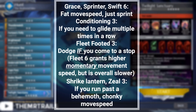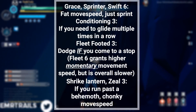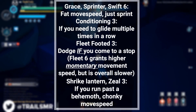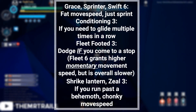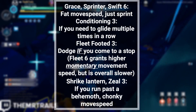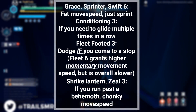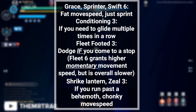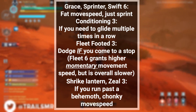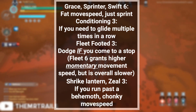Conditioning is here for extra stamina for successive gliding, should you need it. Fleet Footed is only there to assist you if you lose your stacks of Grace. If you stop sprinting — say you get stuck on a rock — performing a dodge will help you get back to speed. But you don't want to be spamming the dodge; dodging resets the move speed you would gain from Grace, as well as your move speed in general. Having this move speed reset is the reason we are not using 6 Fleet Footed — even though we could gain more temporary move speed, it ends up being slower. Shrike Lantern with Zeal is only here for when you're running past a Behemoth, as you're locked out of your Lantern abilities unless you enter a combat area.